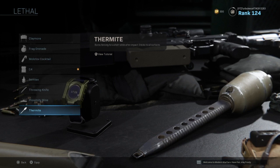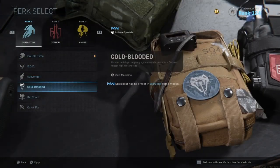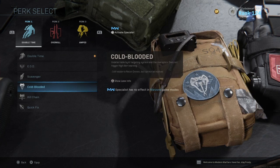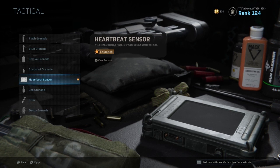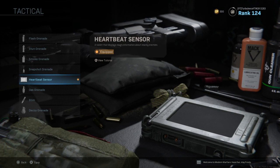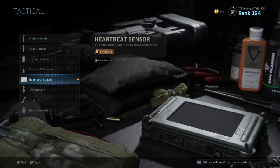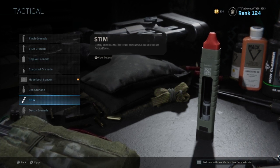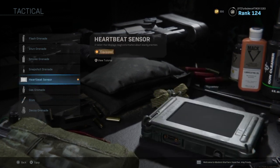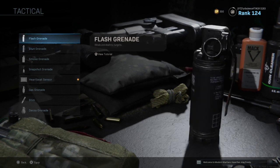For the tactical I would highly recommend the heartbeat sensor. I'm not 100% sure if Cold Blooded hides you from the heartbeat sensor — I notice not a lot of people use it if that is the case. The heartbeat sensor can detect people up to about 50 meters, so if you're afraid of going into a building, pull it out and check which direction people are in before entering. I wouldn't recommend the stim because of how frequently you can find them and you only get two — the heartbeat sensor definitely fits this fast play style better.